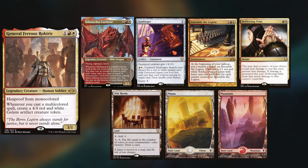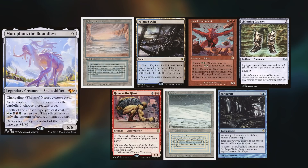Max is playing General Ferris Rorik — or Ferreiro Roche, whichever you prefer — keeping Velimachus Lorehold, Sunforger, Assemble the Legion, Deflecting Palm, War Room, Plains, and a Mountain. Martin is playing Morathon, keeping an underground sea, Polluted Delta, Desolation Giant, Lightning Greaves, Hammerfist Giant, Tundra, and Xenograft.